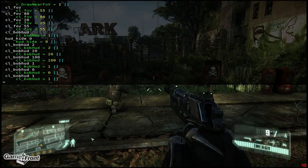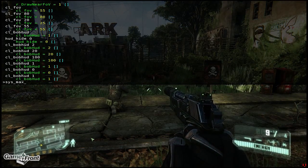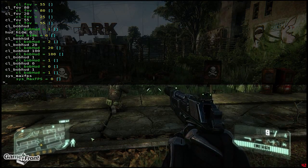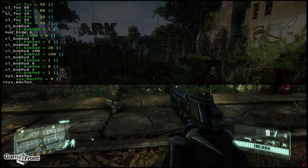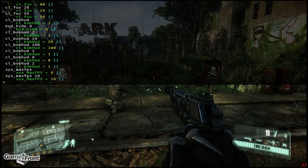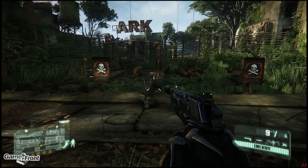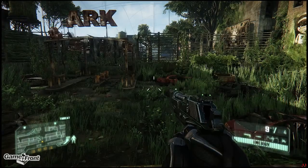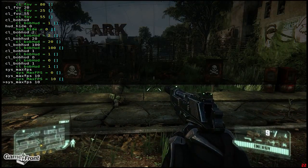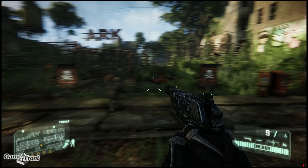Next up, we're going to change the frame rate. You're going to type S-Y-S underscore max FPS and then just hit enter — it says zero is the max frames per second, but that's not true. Zero actually means unlimited. If we change it to 10 you'll notice that everything slows down. Full disclosure, I am using Bandicam so I'm not getting much more than 45 frames per second while recording. Let's drop it even further to 5 so there's a drastic improvement when I go up to a higher frame rate.